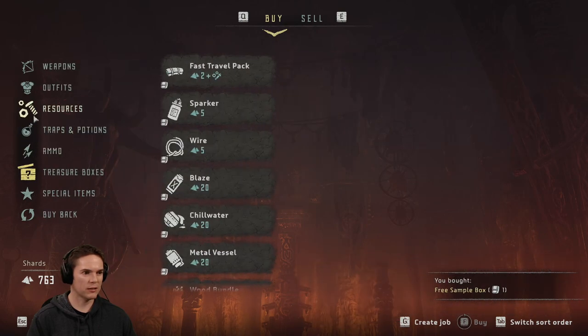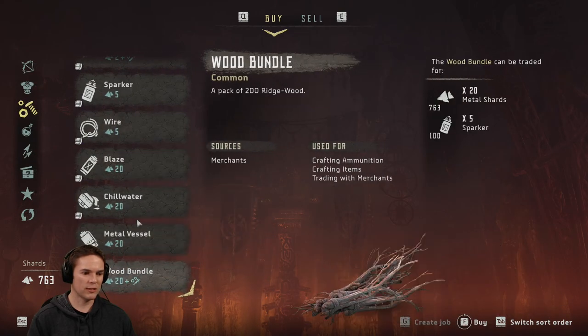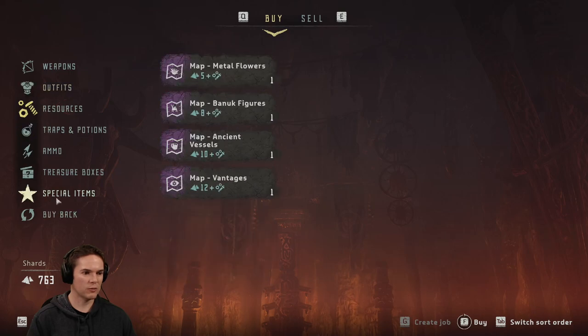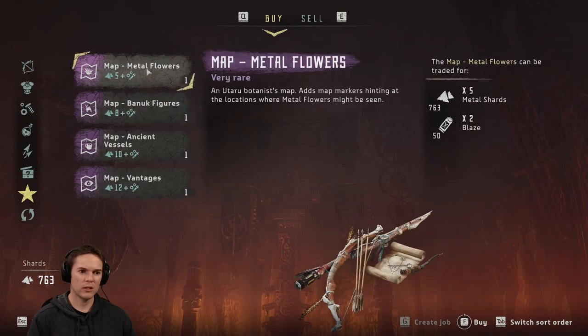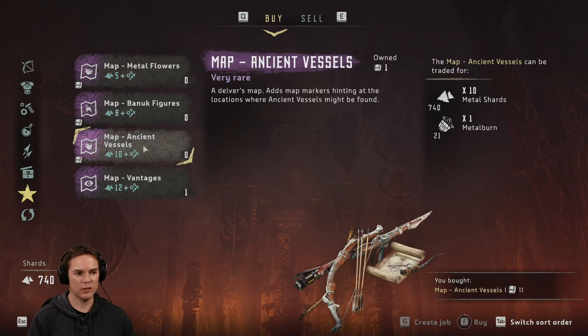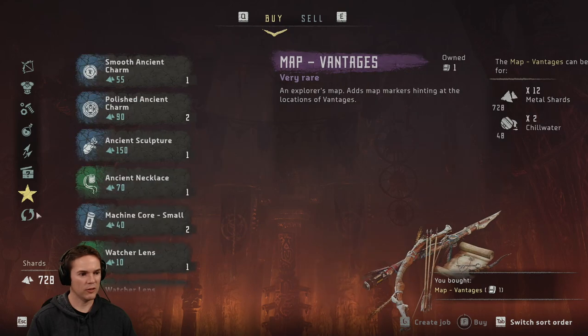Every time I keep forgetting that. Don't need any... well, I suppose I could buy resources. Is there any particular one we need? Is that all he has? Okay. Nope, then. We don't need that. Don't think I need any of that. Special items.